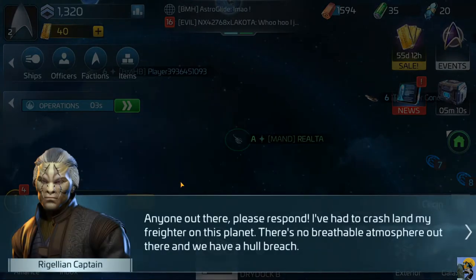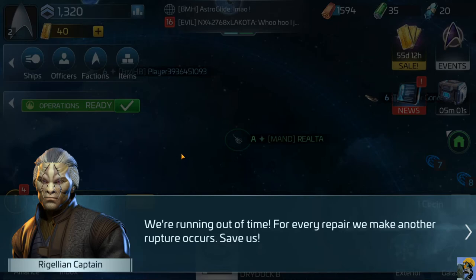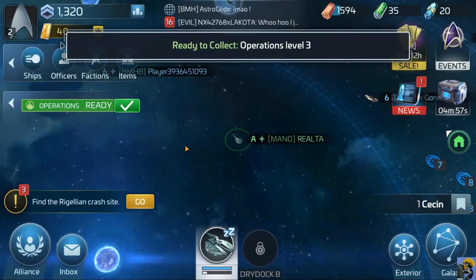Anyone out there - please respond. I've had to crash land my freighter on this planet. There's no breathable atmosphere out there and we have a hull breach - we're running out of time. For every repair we make, another rupture occurs. Save us!